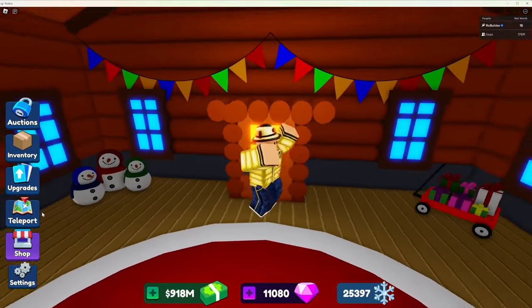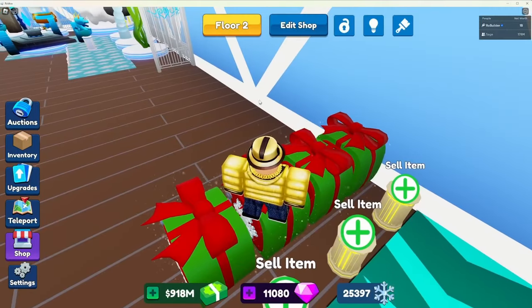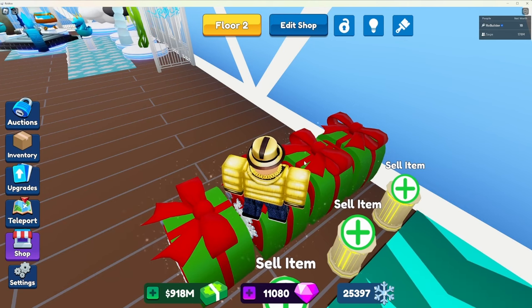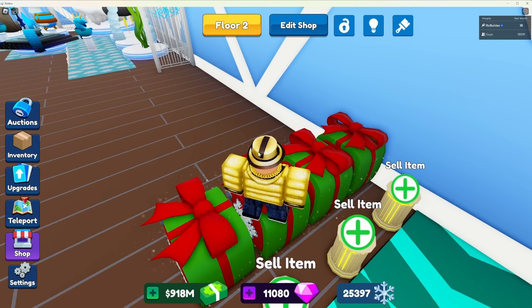There are a bunch of ways to get snowflakes. The way the game promotes is going into auctions and finding snowflake safes. As you can see I have four of them right here. These usually have enough snowflakes to get one open on the present — so 250, 250, 250, 250. Sometimes more, sometimes less, but that's the base.